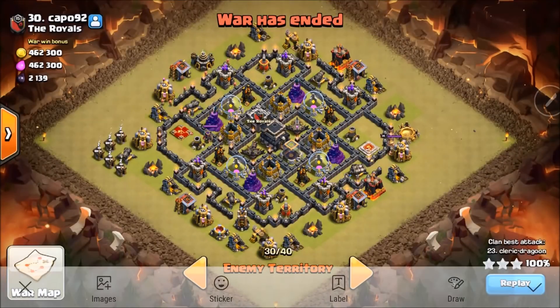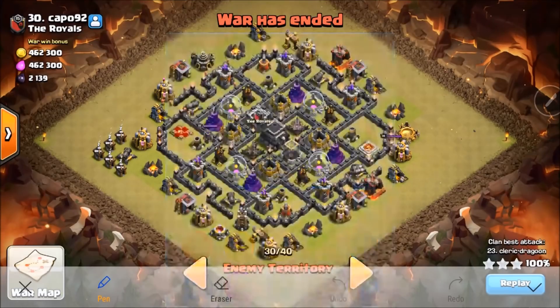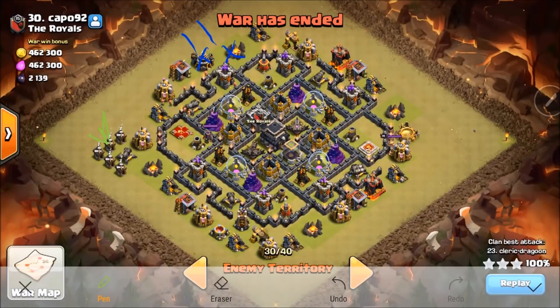I'm going to go in and start telling you how I'm going to take this base. I'm going to throw a wizard here and a wizard here, and they're just going to eliminate these structures. Because with this Sui Lalo, I'm going to stick a baby drag here — he'll eliminate all of this and cut off this area. What I'm trying to do is funnel my heroes into this channel, to this AD, and get the Queen and grab the CC. It's all about taking out what you've got to take out.